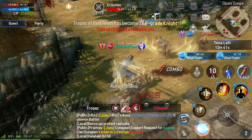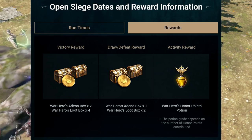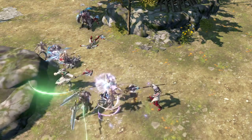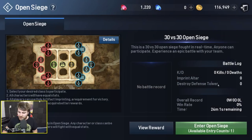Currently, the main rewards for winning an open siege are boxes which contain a lot of Adina — the main currency you use for upgrading gear — as well as a War Heroes Honor Points potion. With all of that said, let's jump into our first open siege. To enter, we click the options menu, followed by Battlefield, and then Open Siege.